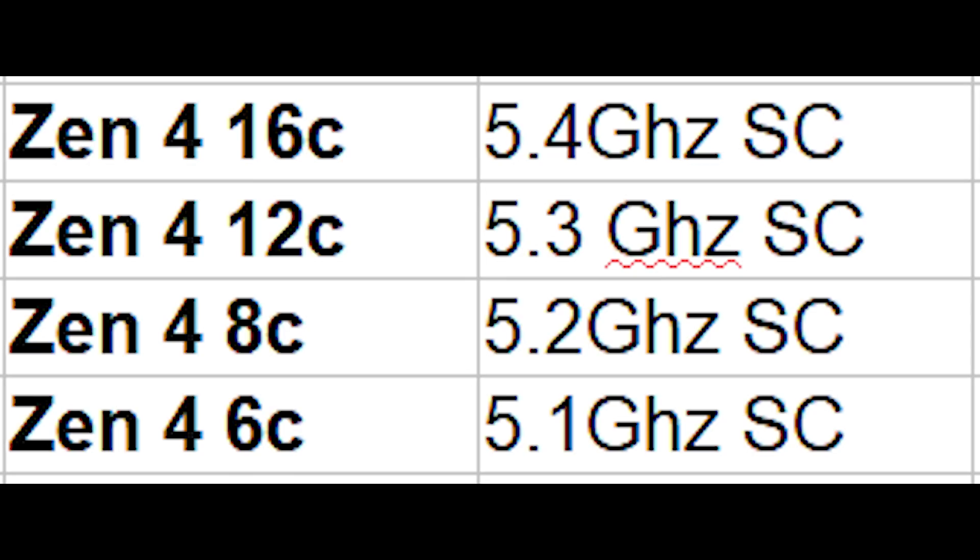I also have a few bits of information that I've been personally hearing — some exclusive stuff. Regarding clock frequency, this has been told to me by one source and it's actually higher than the previous clock frequencies I leaked a couple of weeks ago. I was told that the clock frequency of the Zen 4 16-core is going to be 5.4 gigahertz — this is single core. The 12-core is 5.3, 5.2 gigahertz for the 8-core, and bringing up the rear is the 6-core variant at 5.1 gigahertz. When all cores are running, you're going to see the clock frequency go down 200 to 300 megahertz, as is standard.